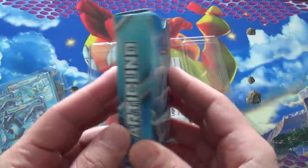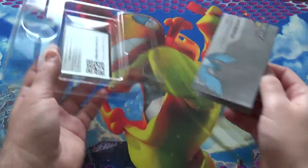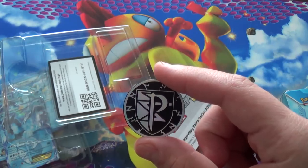So here is the cardboard Articuno deck box. The Articuno... I think this is the Team Plasma symbol. Is there a reason for that?